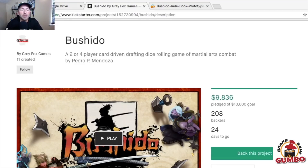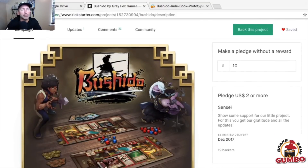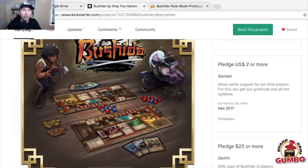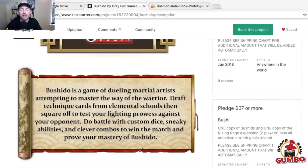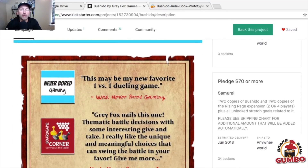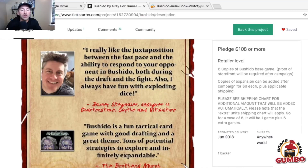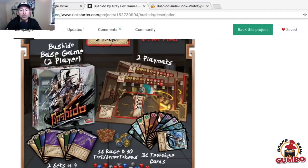Gray Fox is the company that already brought out the excellent Champions of Midgard series with all its expansion glory, so they have a history of good releases. In Bushido, players play as students of the martial arts. They start with a training phase where you draft cards that have skills, techniques, schools, and weapons. Then you enter the dojo and compete against the other trainees. First one to knock the other warrior down to zero health wins the duel. Gray Fox included a copy of the rules right on the Kickstarter page.